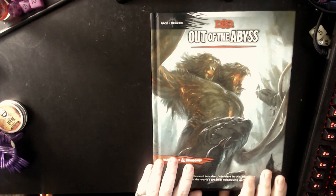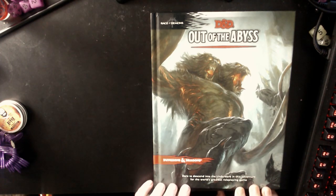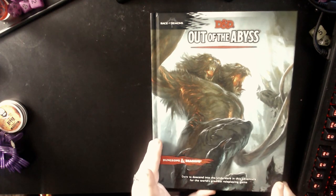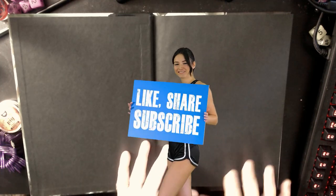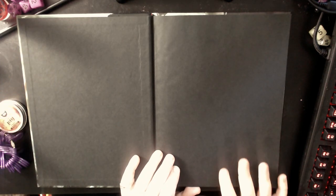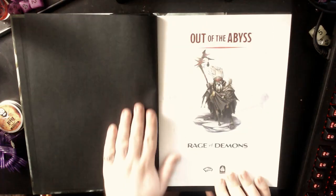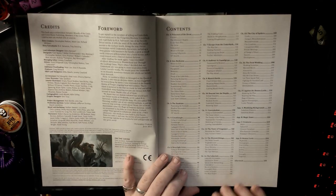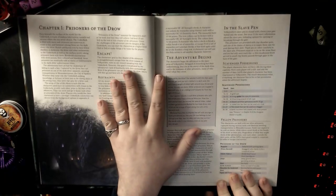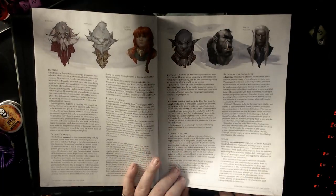Hello lovelies. Today we're taking a look at the D&D mini campaign Out of the Abyss: Rage of Demons. Now this is a little bit unusual compared to the other books because it's really by Green Ronin. And while it's sold as an official and proper D&D module, it's not really an official and proper D&D module. It's presented in a different way and does different things. Green Ronin are a pretty established middle tier RPG company. Go look them up if you're really interested. But the module really both gains and loses by being done by Green Ronin in various different ways.